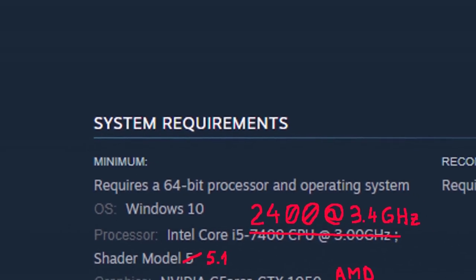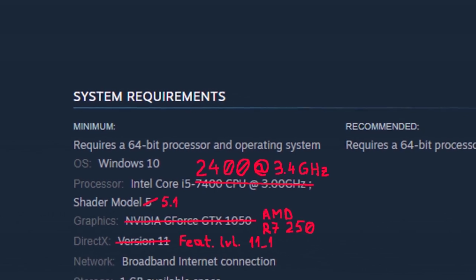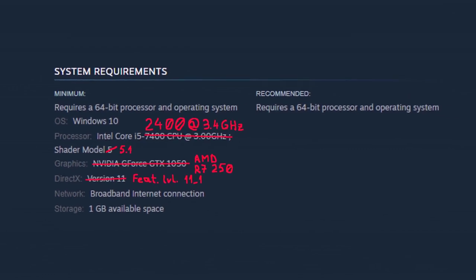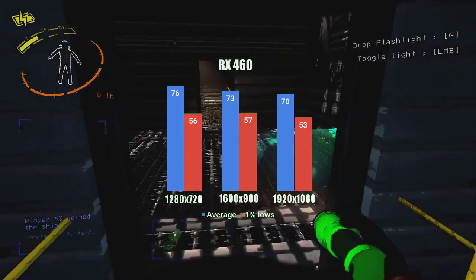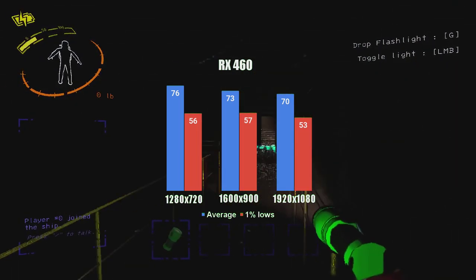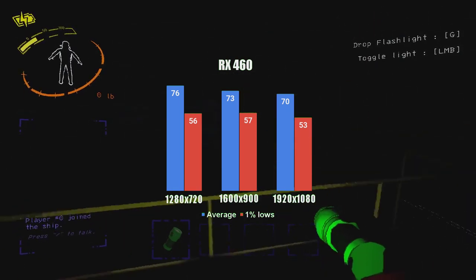Let's wrap up with the system requirements. The Core i5-7500 mentioned is probably the slowest CPU developers had access to — listing it in the system specs is honest but way too conservative. Sandy Bridge Core i5 CPUs will run this just fine. As for GPUs, it all boils down to target FPS. If it's 30fps, GCN1-era GPUs will do fine, and Kepler GPUs will likely perform similarly. The game is GPU bound, and a faster GPU delivers better performance. The fact that performance doesn't change with resolution would indicate that the game is rendered at an internal fixed resolution and then scaled to the display's resolution.